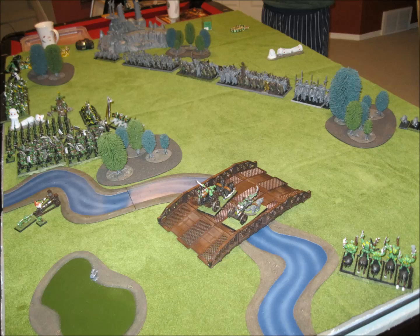For his side, he actually deployed first. What he has from left to right is some dogs. He has his Marauders with great weapons. Then he has some Chosen with Halberds - 18 or so, six wide. They have a Champion that lets them re-roll, and what they ended up with was the plus one toughness. So they're going to be pretty damn strong and scary. Then next up he has some Warriors with the Mark of Tzeentch, shields, and the banner of the Blasted Standard. Then he has some Unmarked Knights, and then one unit of dogs on the far right.